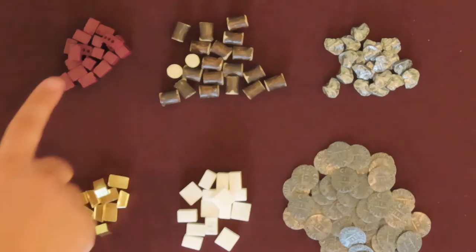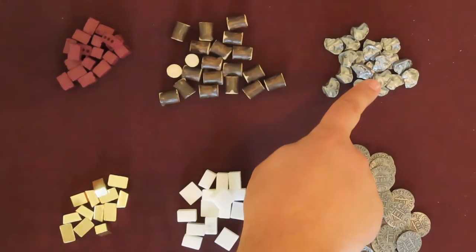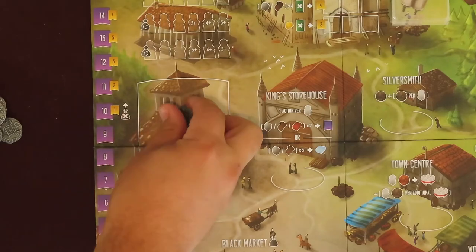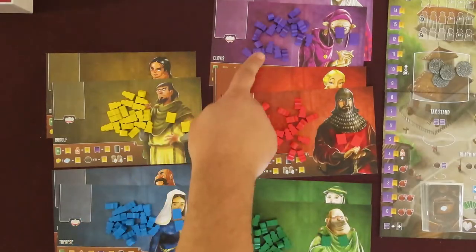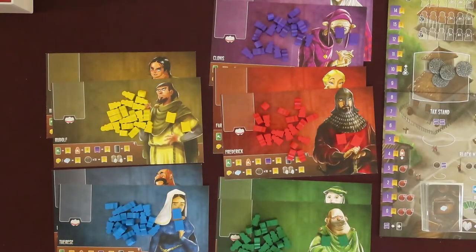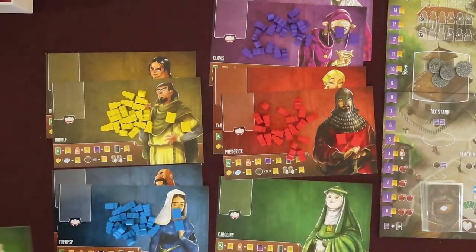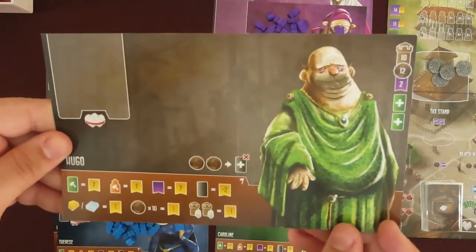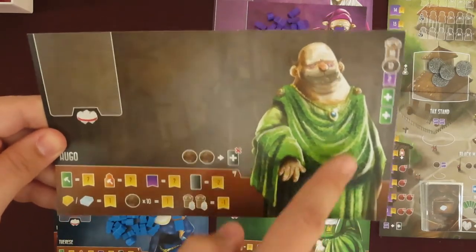Create supply piles near the board for various resources. You'll have clay, wood, stone, gold, marble, and silver coins. Add 4 silver to the tax stand space. Each player should choose a color player board and take the 20 workers in the matching color. For your first game, play with the standard color side face up. The back of these boards can be used for a more variable game.